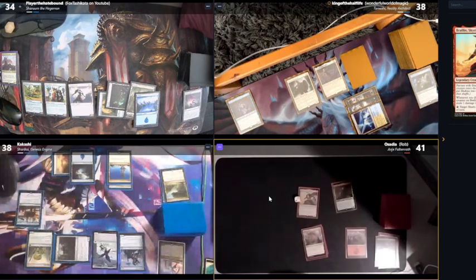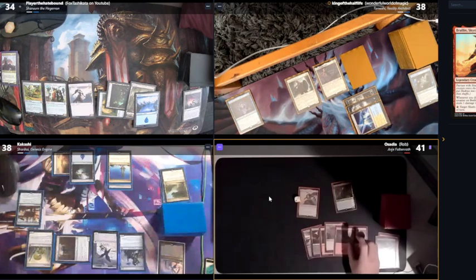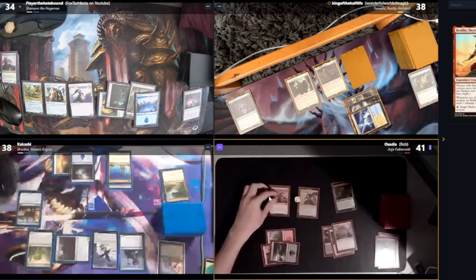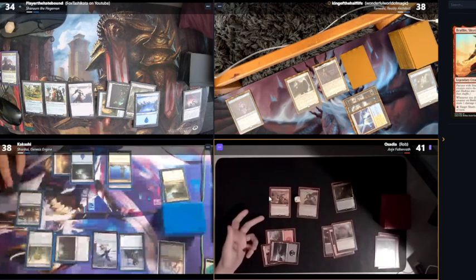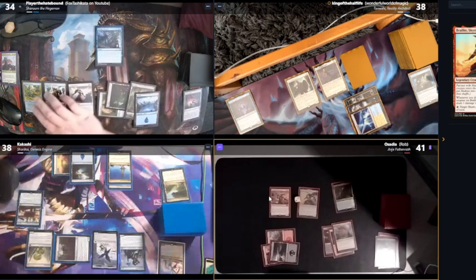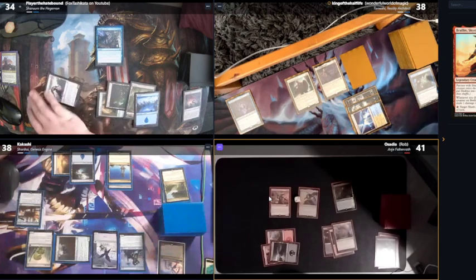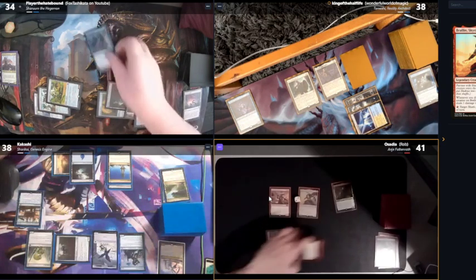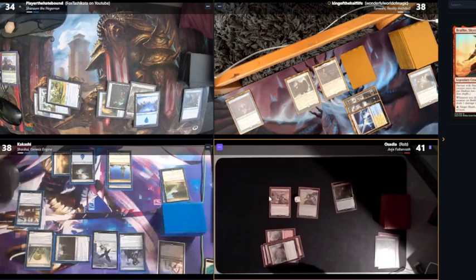On upkeep I'll keep drawing. I'll play a Mountain. I'll tap two, three, four — Glingling-Horn Buccaneer. When I discard a card it deals one damage to all opponents. He said he doesn't understand why — I'm going to counter it unless you pay three. Fair enough — I will actually pay the three. Okay, that's my turn.